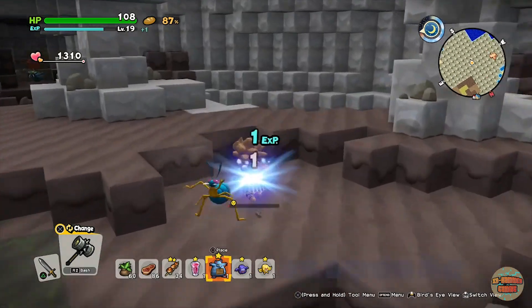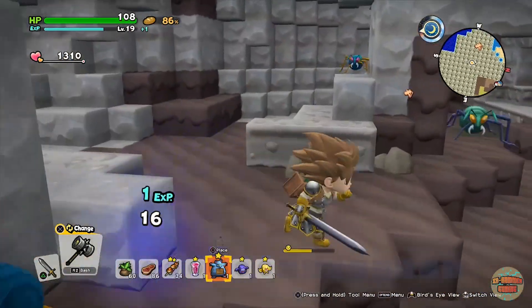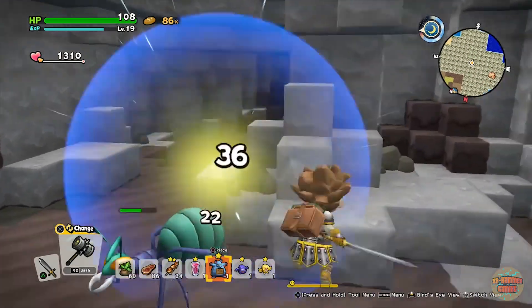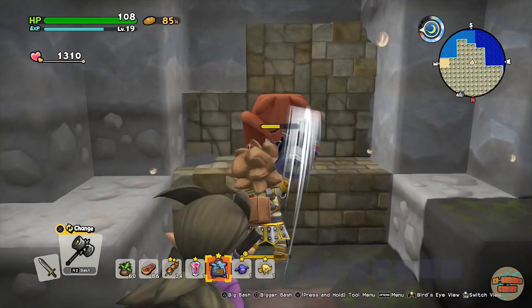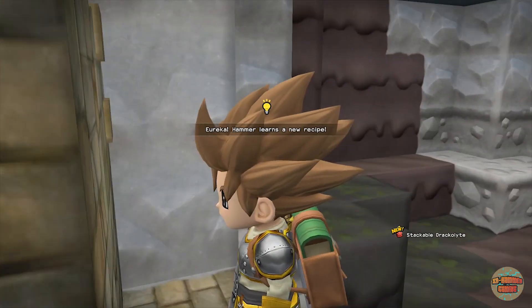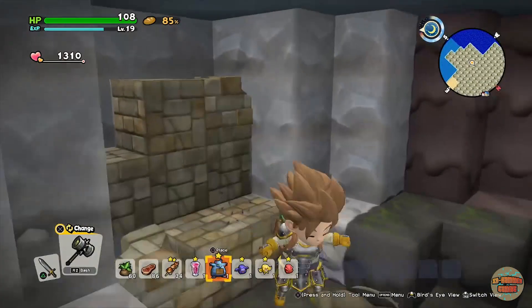We go in and get rid of the ants as you do. There was a big ant over here too. Let's clear the cave out — the ants are down. Here is the third piece of the Drachy Totem: the Dracolite. We'll let the game pull up the Buildapedia and learn the recipe for it naturally. Then we quickly whiz back to the farm.